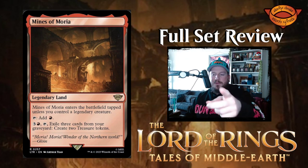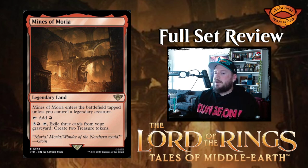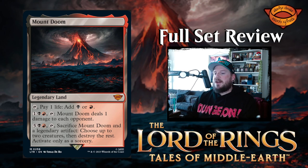Mines of Moria is a legendary land. It enters tapped unless you control a legendary creature. Taps to add one red, or pay three red, tap it, and exile three cards from your graveyard to create two Treasure tokens. It digs into your graveyard to make treasures — I like it.